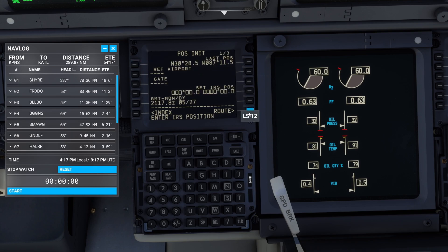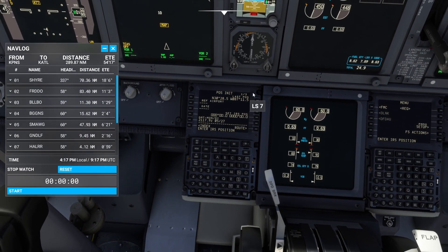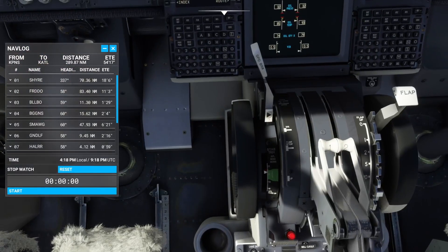Go to position init. We need to set the IRS position. So we're going to use our last known position, and when you do this we're going to see some things happen up here. Click that - it's going to appear down here, then click here. Set IRS. Got that in there. That is good.